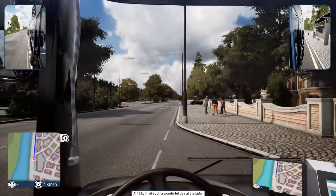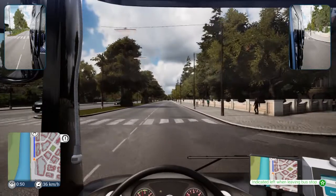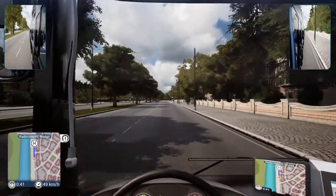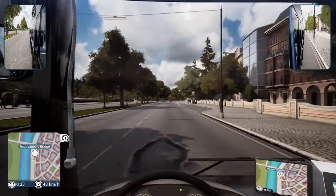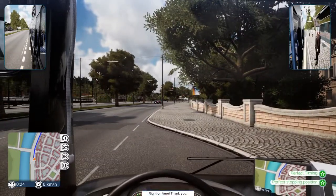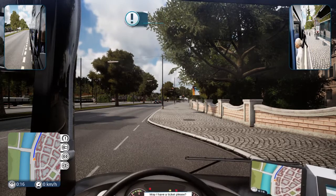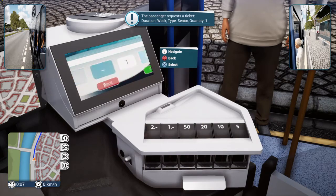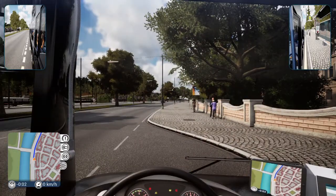We're going straight up here — next stop Radabanabic Bridge. That's a tongue twister — Radabanabic. All right, second stop. Next stop Radabanabic Bridge — boy that's a funny name. May I have a ticket please? You sure can! I hope you're having a great day. Thanks for riding my bus! All right, looks like we're all set — let's move on.